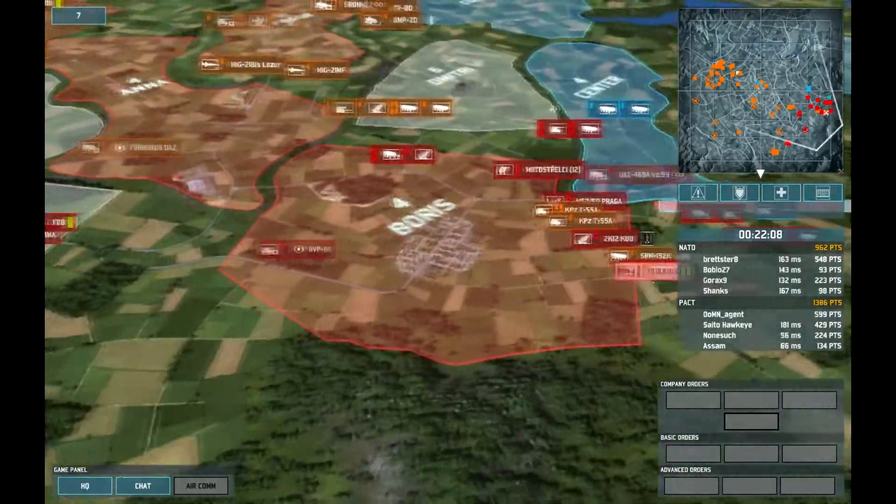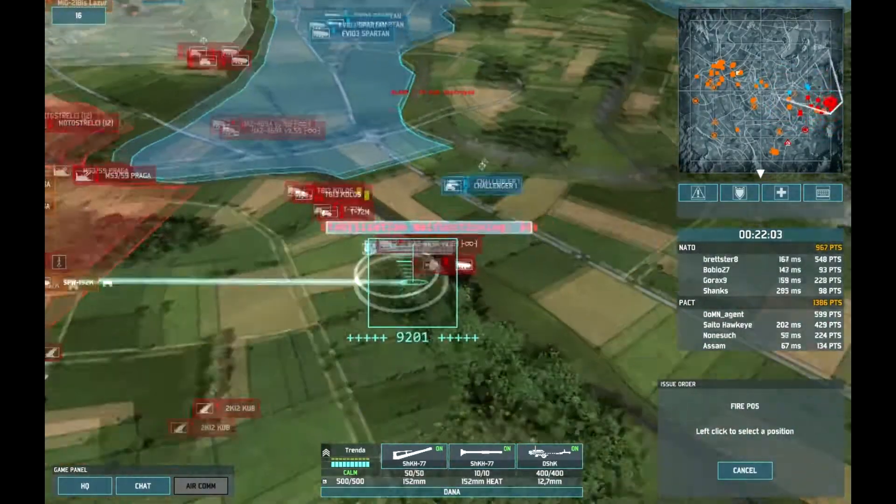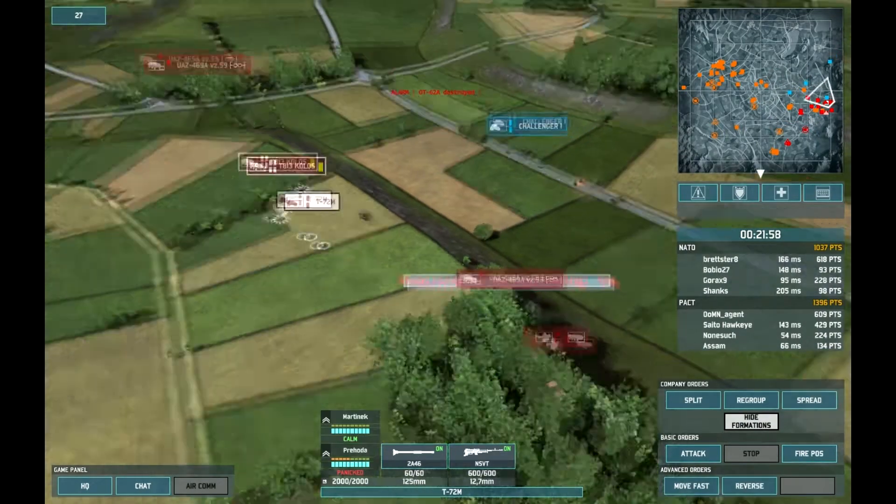Regarding Czechoslovakia's supply trucks — they aren't actually that good. All they have is the Kolos, which is technically the best supply truck because it's got a machine gun on it so it can fire on people.